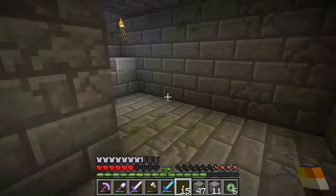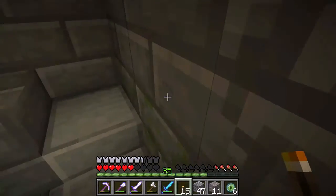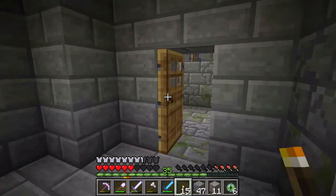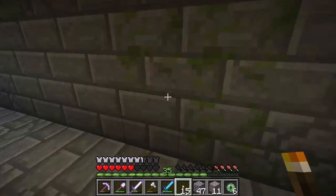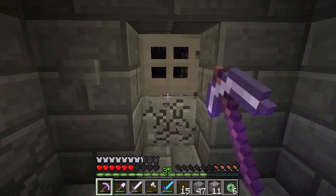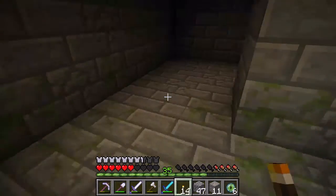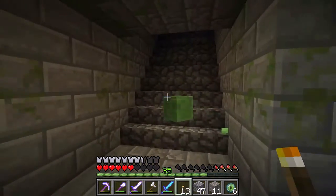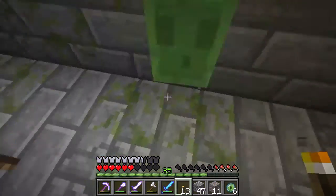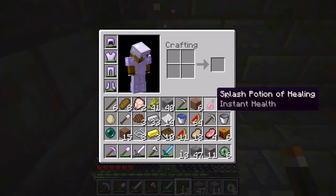I don't know exactly where this end portal is. I'm going to keep looking around. I found a lot of dungeons, which is kind of surprising — I didn't know there were dungeons in strongholds at all. I wish I could get the iron back from those doors. Slimes! I can't even hit them. There we go. I need those slime balls, so I gotta get rid of something. What should I get rid of?